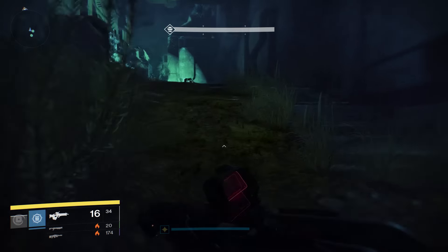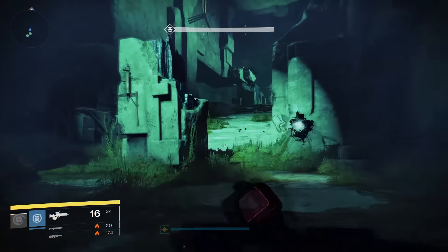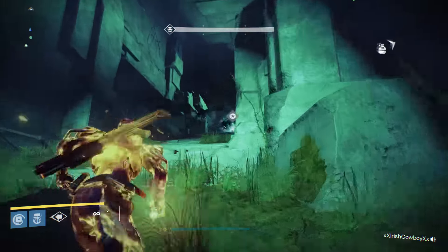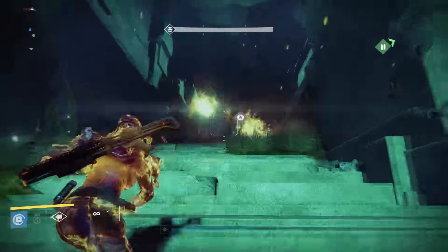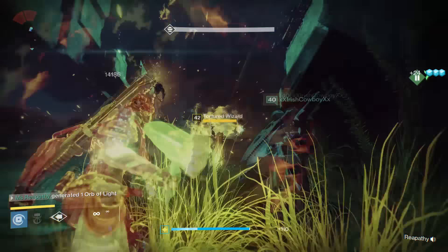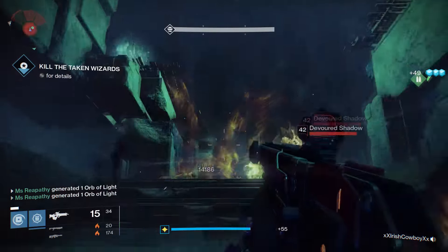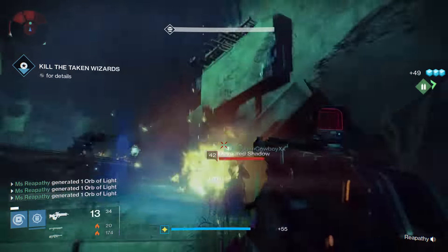Once you get inside, go up the stairs and there will be three wizards. I suggest using your golden gun or the titan solar hammer to take them out quickly. Doing this will despawn all the enemies. If you do not kill them quickly, watch out for the thrall that the wizards spawn because their melee is solar, and also the night's solar wall is something you have to watch out for.